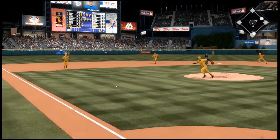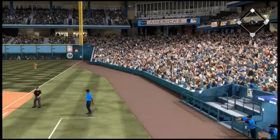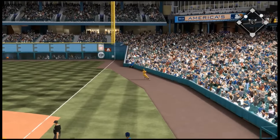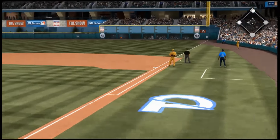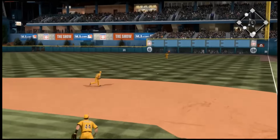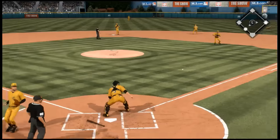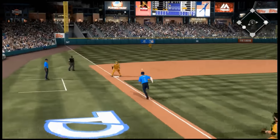Lorenzo Cain gets a base hit into the gap to get me a runner on first, and I bunt with Carlos Correa — a great bunt. Nolan Ryan of all people overthrows it to first, and I get runners on second and third. I get a clutch base hit. I was really struggling to hit Nolan Ryan in those first four innings.